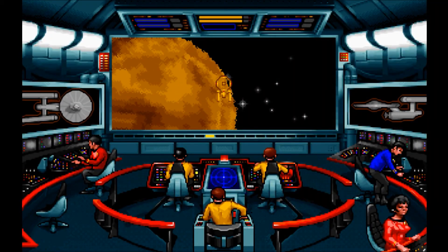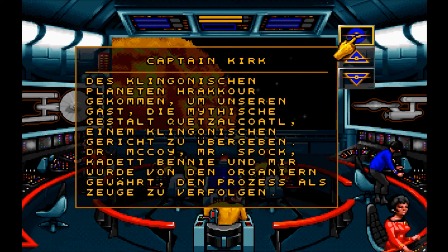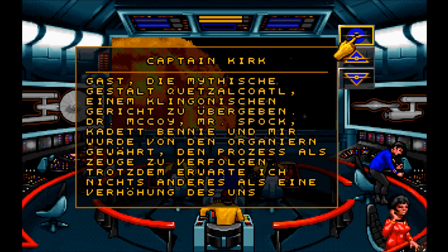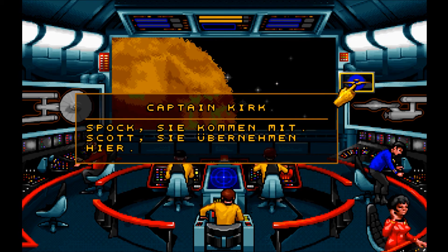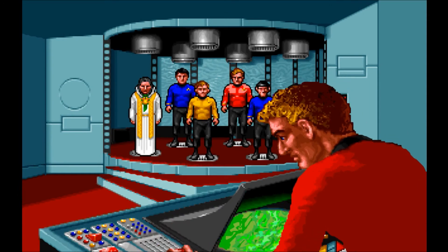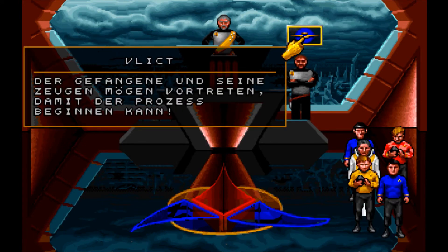Jetzt ab vor das klingonische Gericht. Logbuch des Käpt'ns: Wir sind zu den Ruinen des klingonischen Planeten Harkur gekommen, um unserem Gast, die mythische Gestalt Querzer Kotel, einem klingonischen Gericht zu übergeben. Dr. McCoy, Mr. Spock, Kadett Benny und mir wurde von den Organiern gewährt, den Prozess als Zeuge zu verfolgen. Trotzdem erwarte ich nichts anderes als eine Verhöhnung des uns bekannten Rechtssystems. Spock, Sie kommen mit. Scott, Sie übernehmen hier. Der Gefangene und seine Zeugen mögen vortreten, damit der Prozess beginnen kann.